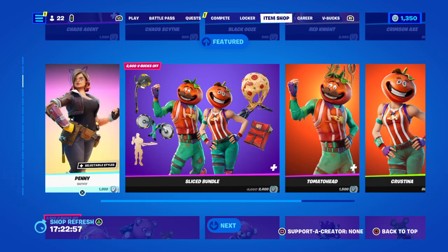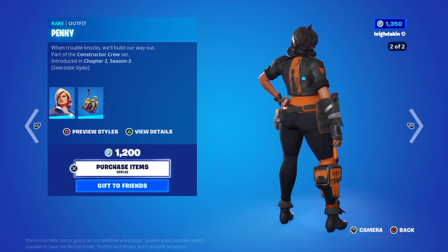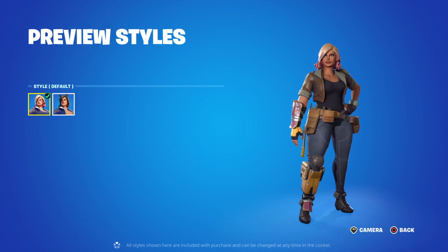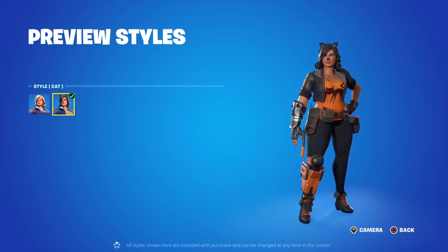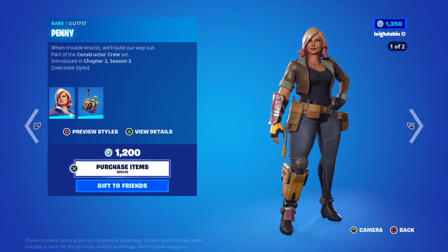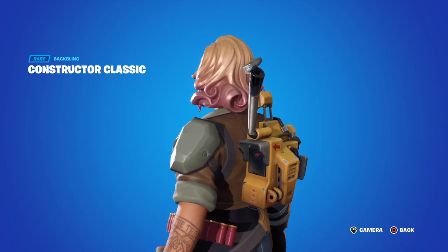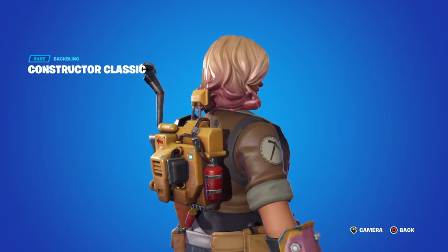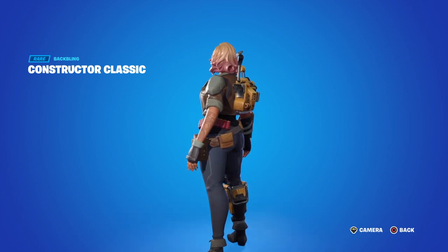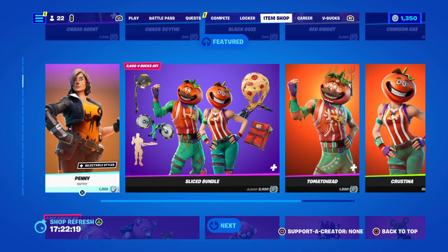You've got the Penny outfit for 1,200 V-Bucks. Check out the styles — you've got this style, the cat style, and she comes with a Bat Bling. I like to pause when I'm talking so you can understand what I'm trying to say, and so you can pause the video to have a look at the items in detail. It's got a funny style there and she has a pickaxe on the sleeve.